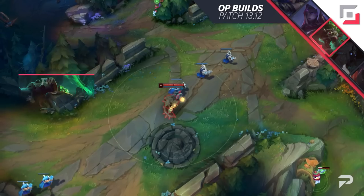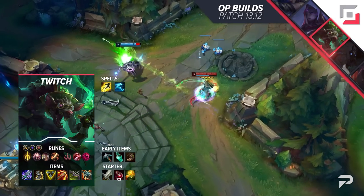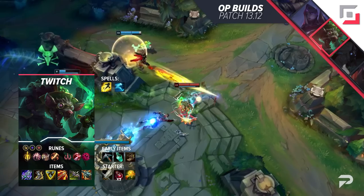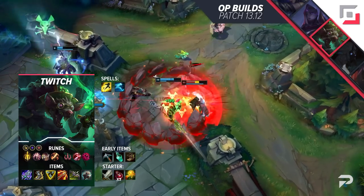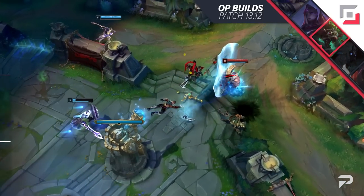Alternatively, you can invest into a tankier approach with Titanic Hydra to avoid being bursted. For runes, you want Lethal Tempo, Presence of Mind, Alacrity, Coup de Grace or Cut Down, paired with Taste of Blood and Ultimate Hunter. Be certain to pick up one attack speed, one adaptive, and one armor shard as well.